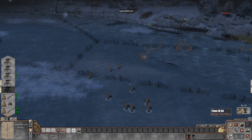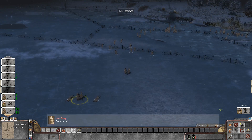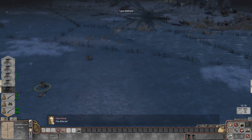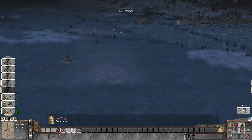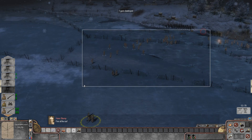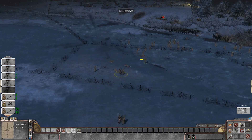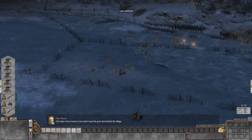They might get knocked out pretty quickly. But obviously there's so many enemy guns there. Fire at the ice! Enemy's going to fire at the ice to take us out — that's not what we want at all. Come on boys — let's see if we can set up the machine gun right here. This is close enough. Don't play a hero if the enemy is too close.